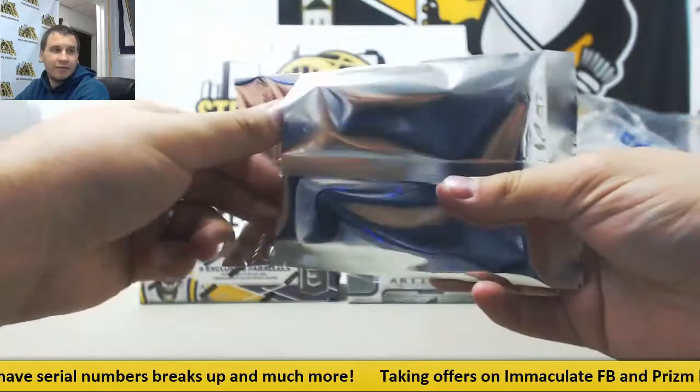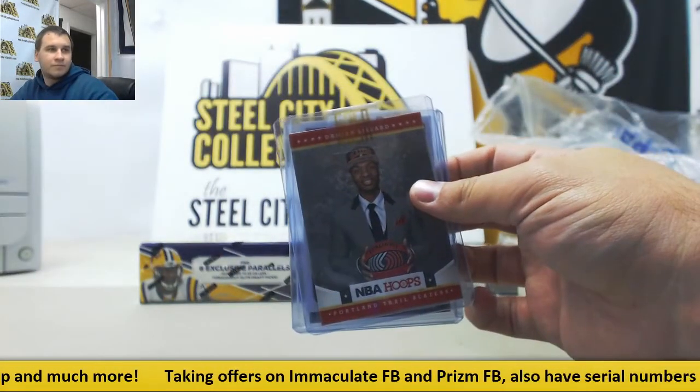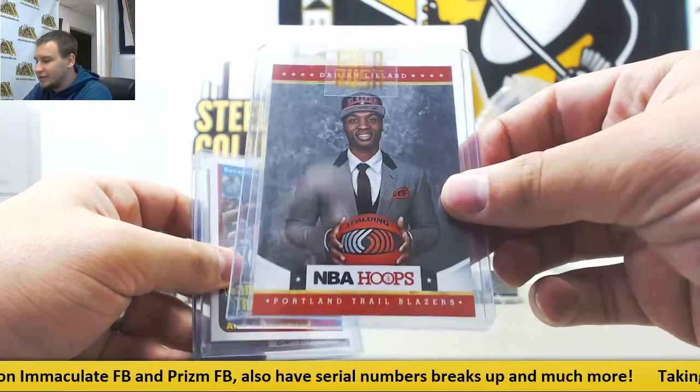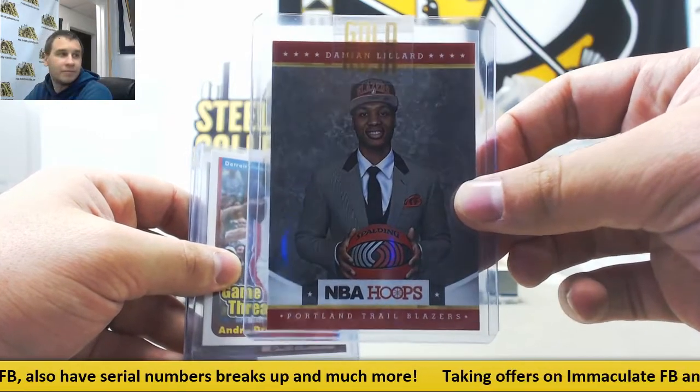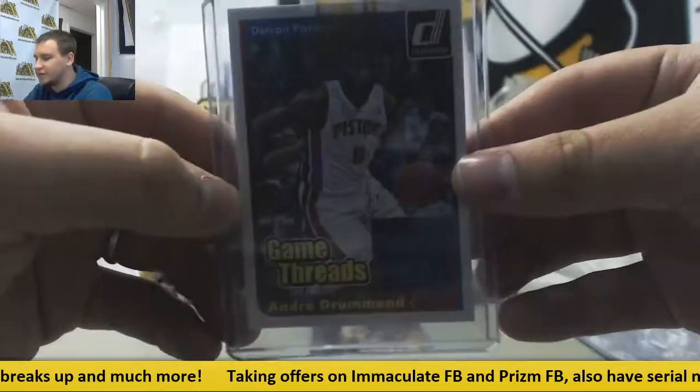Let's see what we've got in here. Starting off, Damian Lillard Hoops Rookie, 12-13. Jersey Relic from 14-15, Andre Drummond.